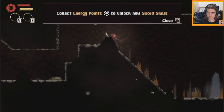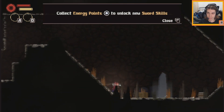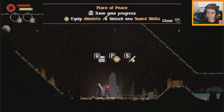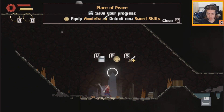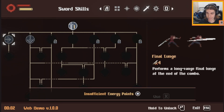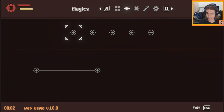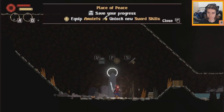Creating bravery by striking enemies once lets you recover all your vitality - I guess that's one of our current abilities. Bravery gives you vitality. We have our first save slot. We can equip amulets - not like we're anywhere close to unlocking them, but good to know.